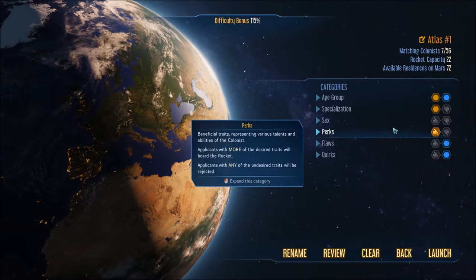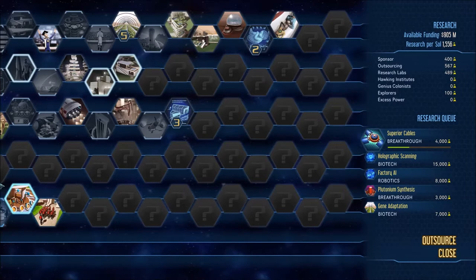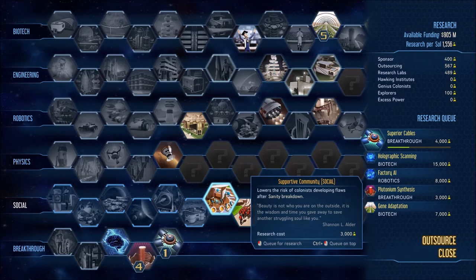I'm gonna do it — passenger rocket. Only seven matching colonists? That's garbage. Actually, do we have anything under the research tab that I can do to get some more? Let me see — emergency training lowers the risk of emergency sanity breaks. Let's see, I've done all those.